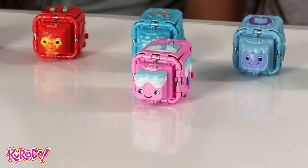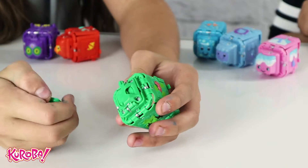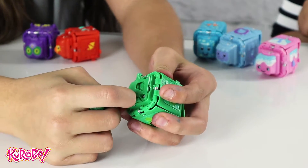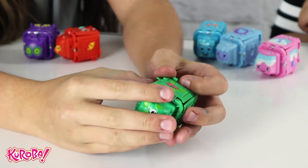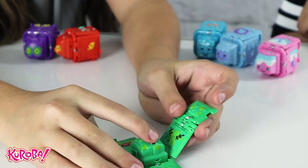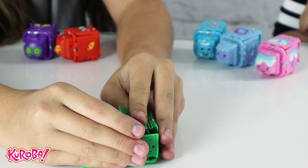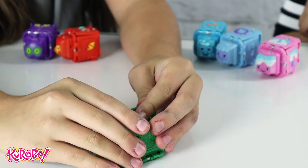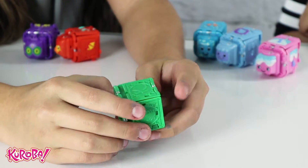If you want to battle Kroba, you just take off the face plate and use this tab to either choose rock, paper, or scissors. Then you put the face plate back on once you're done choosing. To fold it up, you put it inside out — you do the back, the top, the sides, and last but not least, the front. When you're ready to play, make sure the K is up. Time to battle!